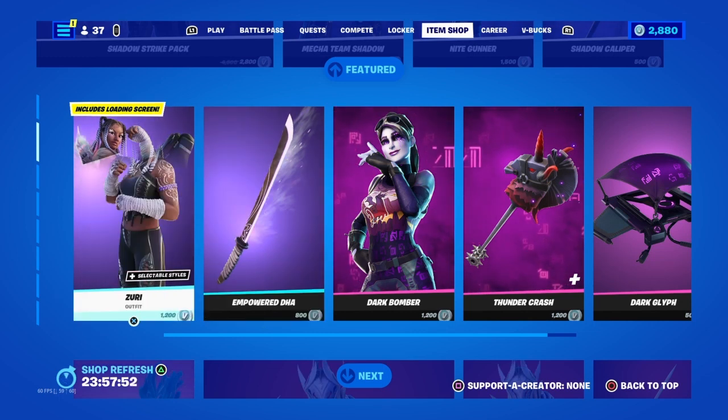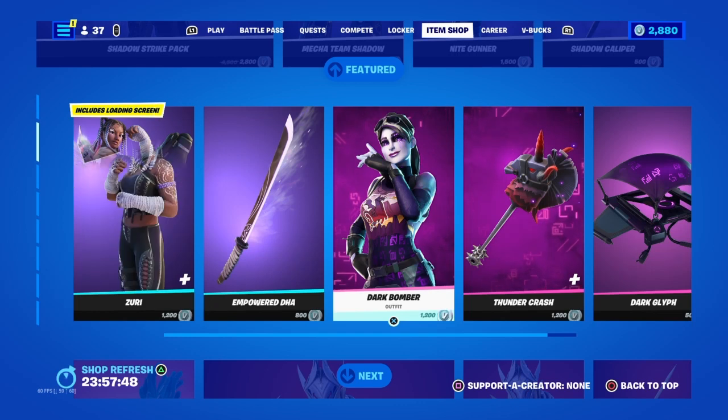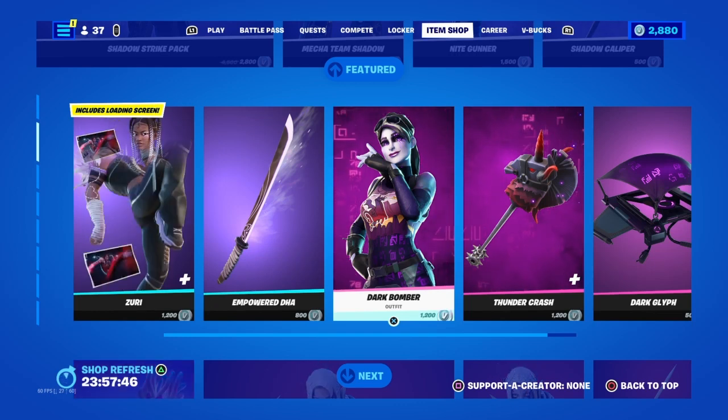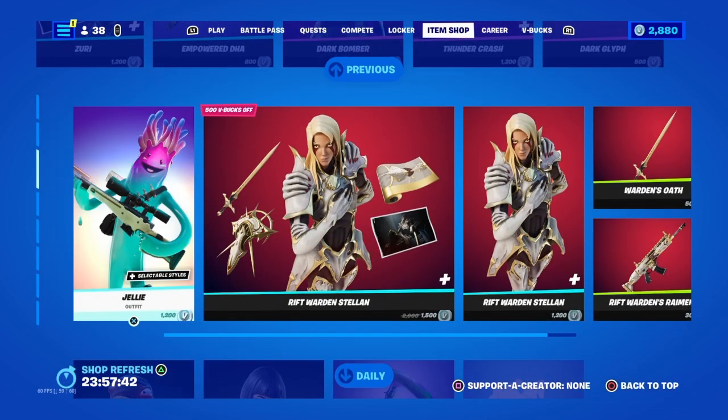Next up, we got the Ziri bundle with the Empower DNA Pickaxe and Dark Power, Dark Bomber and the Thundercrash Pickaxe and the Dark Glyph Glider.